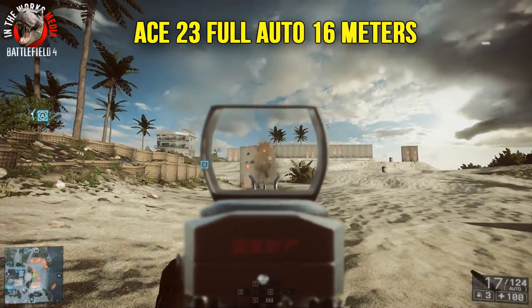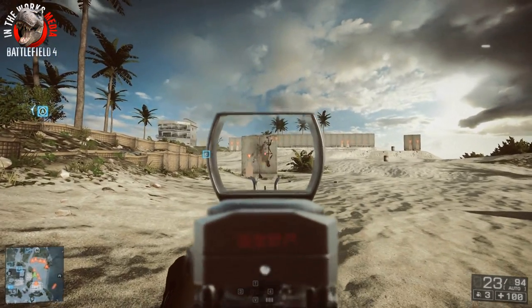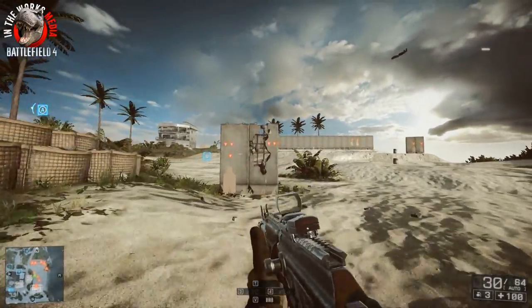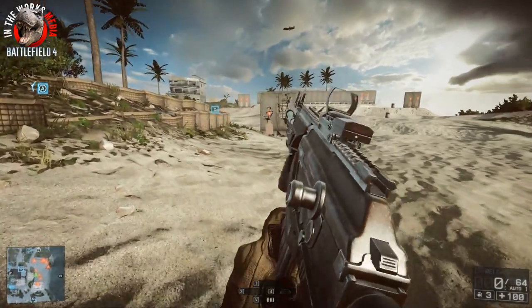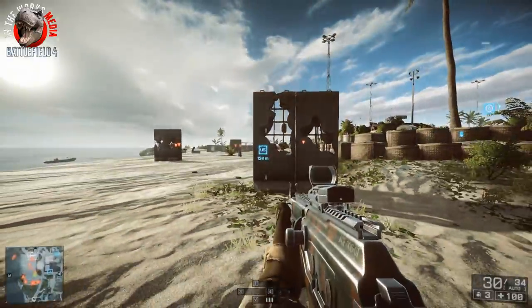The ACE-23's cone of fire is a little more centered. It does have a slight upward-right climb, but it's not as dramatic as the M416 — a lot of shots are much more centered with the ACE-23. I personally prefer this type of recoil pattern because it's much easier to compensate for. With a little bit of mouse compensation the shots are very accurate. So in terms of recoil patterns, I give the edge to the ACE-23 because I find it to be a much more accurate and controllable rifle.